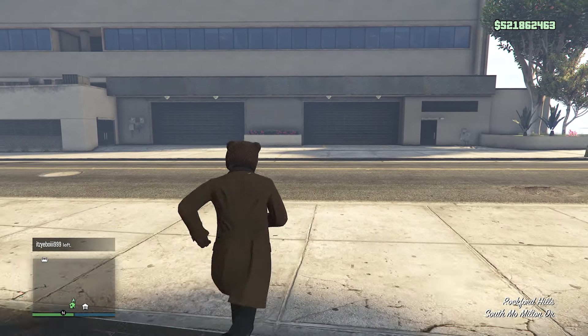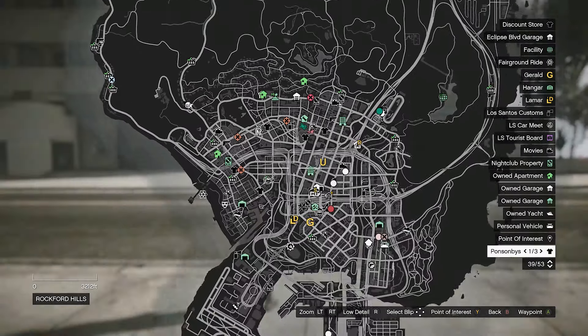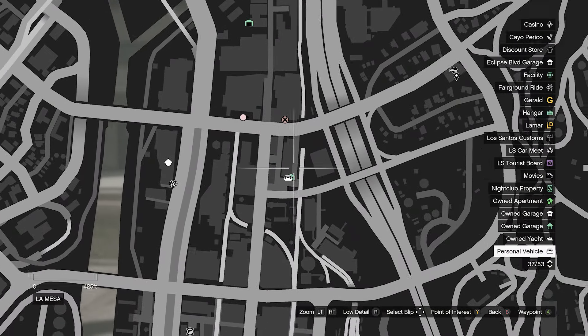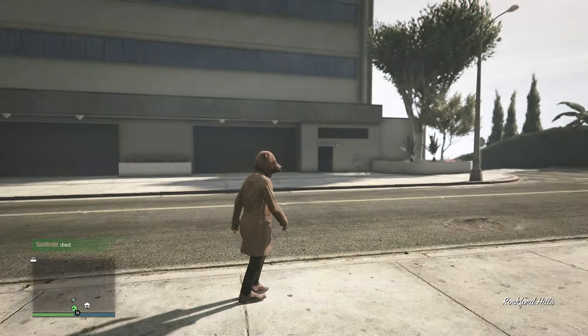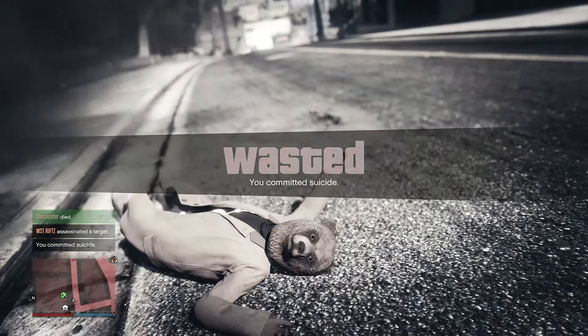There you guys go. You can see in the bottom left-hand corner that you are off the radar. If you look in the pause menu, it's going to say that your character's marker is back at your vehicle warehouse — so that's where everybody else will think that you are. But you can see I'm obviously on the other side of the city back at my apartment. You can even go ahead and blow yourself up, and whenever you spawn back in, you will see that you're still off radar.